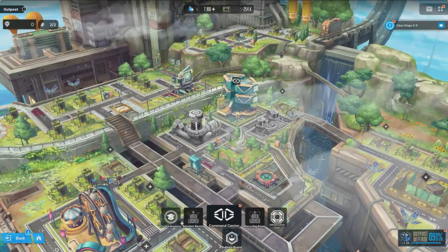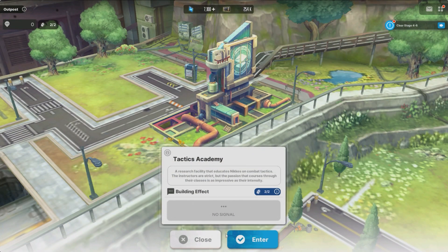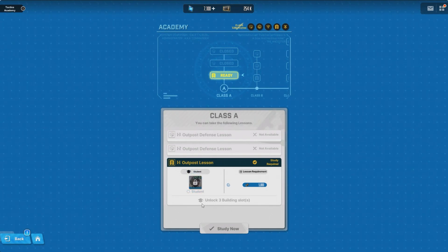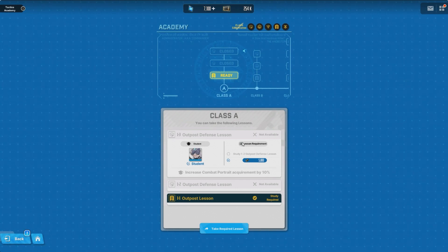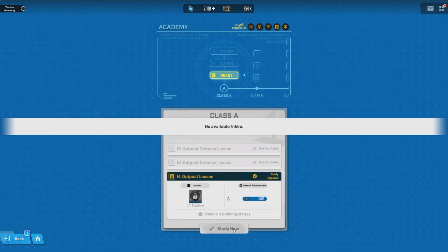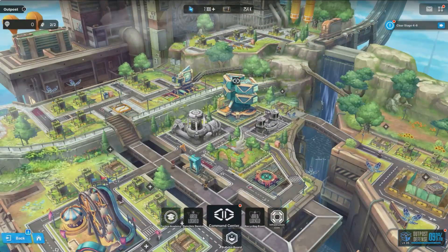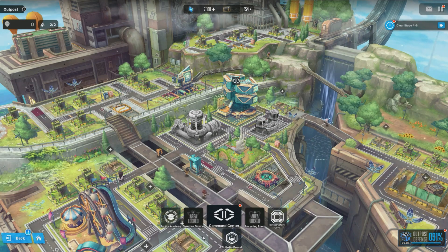There's a tip going around to save up gifts, but my thing is there are actually systems that hurt you if you aren't summoning. For example, over in the academy you need a specific blue character. If you have that character, you can study and unlock things like three building slots, increased credit acquisition by 10%, increased combat portrait requirement by 10% - each thing has a buff. Make sure you check out the academy. If you hit 'take required lessons' you can't do it until you have that Nikke. If you don't have her, you're missing out on stats that can definitely help you progress further.